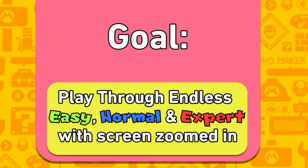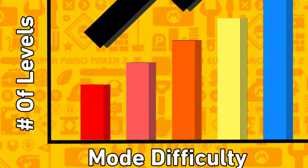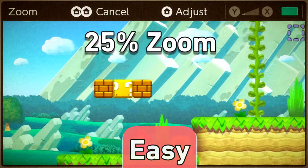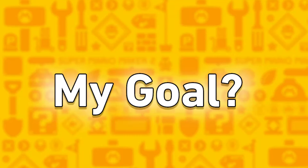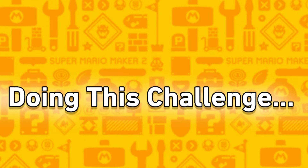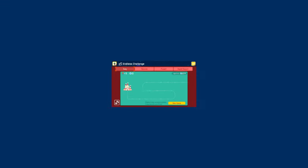Here's how this is going to work. I'm going to play through Endless Easy, Normal, and Expert. In each mode, I'll have to complete a certain amount of levels to move on to the next. The easier the mode, the more levels I need to beat. Easy will be at 25% zoom, Normal 50%, and Expert 100%. My goal: make it all the way to Expert and complete it. Trust me, doing this challenge was enough of a punishment on its own. This is, by far, the toughest challenge I've ever faced.